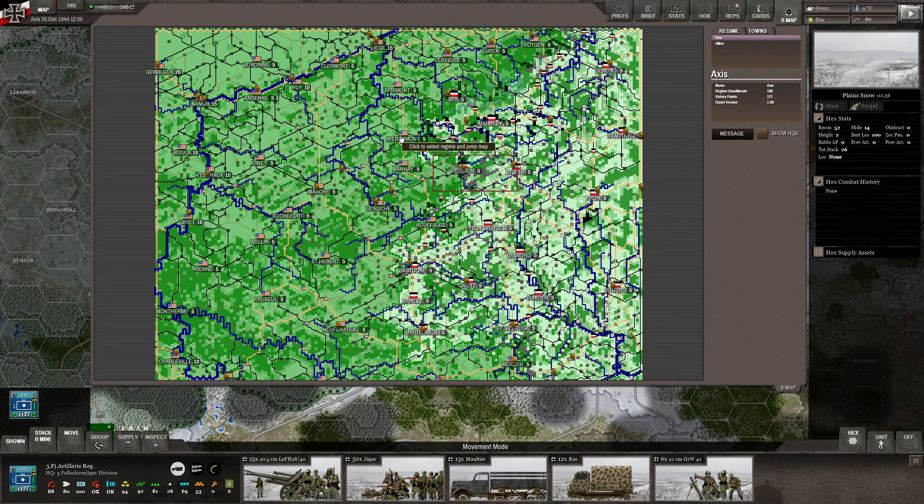Maybe with the Fallschirmjägers going towards Verbomo — that would make sense, going this way up here instead of through here. We need to take care of this situation anyway. Maybe it makes sense if we go with the 9th SS coming this way towards these guys — they're also bringing lots of infantry and some artillery — should be fine. And then they can continue on to Manhay and La Roche. The Fallschirmjägers are over here. Let's move forward.